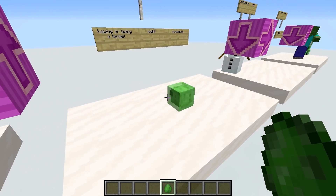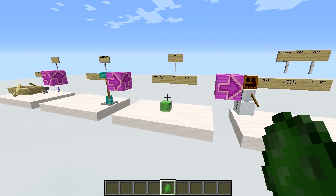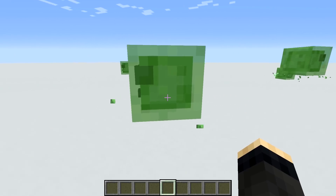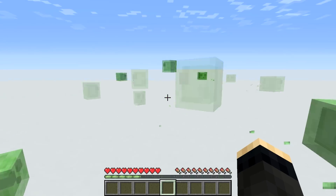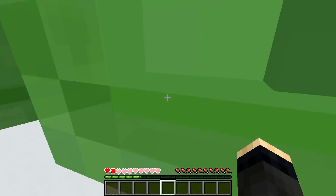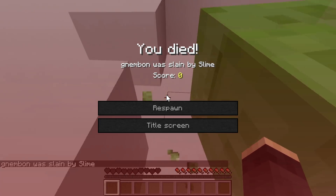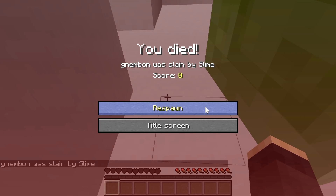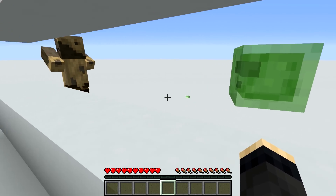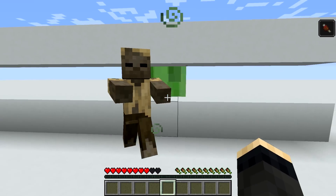Slimes can have targets but they can't pathfind, they can't even technically attack. They are not much smarter than armor stands. They only have two things to do in their life: flop randomly and slowly in a random direction, or flop faster and towards a player or iron golem. They don't even technically attack — they just deal damage when the player comes in contact.